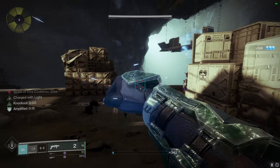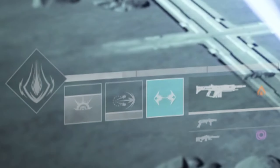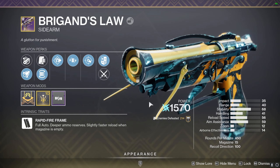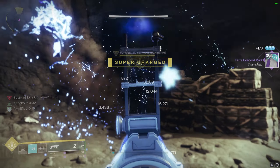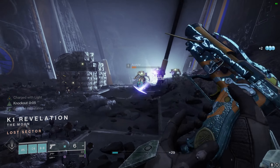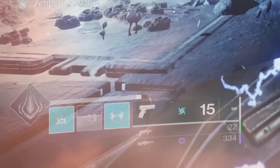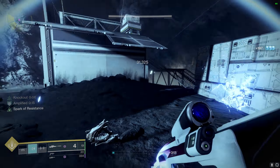Up in second place for optimization will be any weapon with Pugilist — essentially just Demolitionist but for your melee ability, as getting kills grants you melee energy. Up in first place for the most optimal option to almost immediately gain your melee back: Brigand's Law. This weapon rolls with both Pugilist and Volt Shot at the same time. On top of Volt Shot paired with Spark of Ions giving ionic traces per jolted kill, any enemies killed by the jolted effect apply as a weapon kill, meaning Pugilist grants melee energy for every enemy that dies to the shock effect — giving you almost a complete refresh to your melee ability.